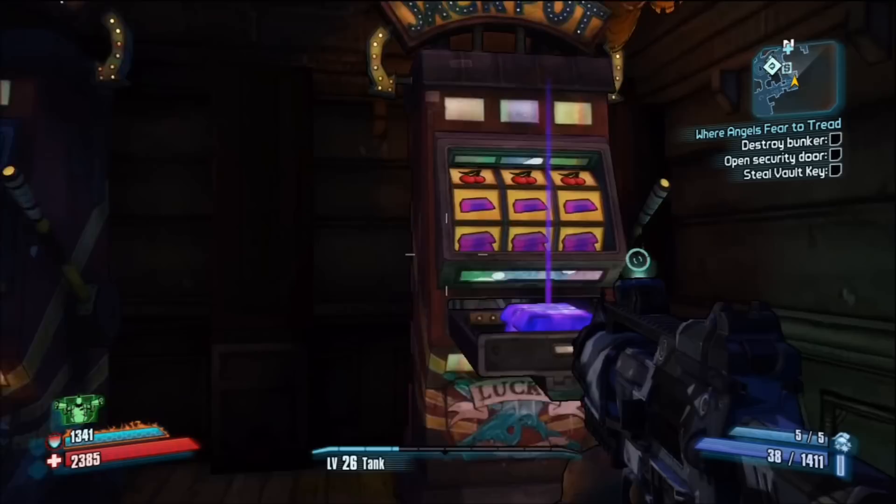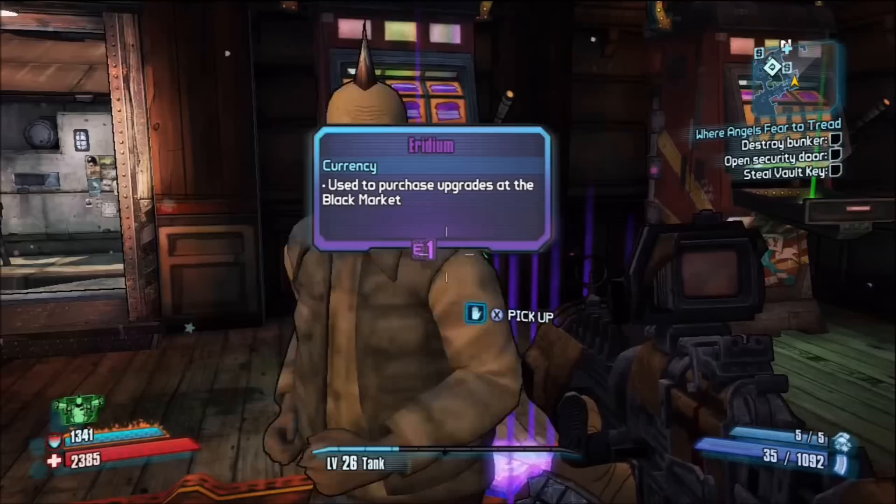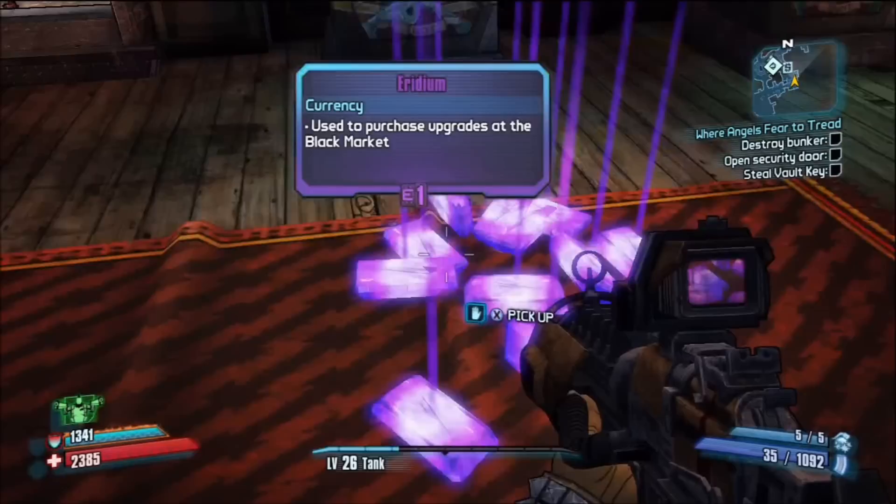So if you get a single iridium jackpot, you get four iridium. If you get a double iridium jackpot, you get eight iridium. And if you get a triple iridium stack, you get twelve iridium. The last jackpot, which I have not gotten, is the three bells. This jackpot awards you with a ton of cash, and it's probably the rarest of them all.